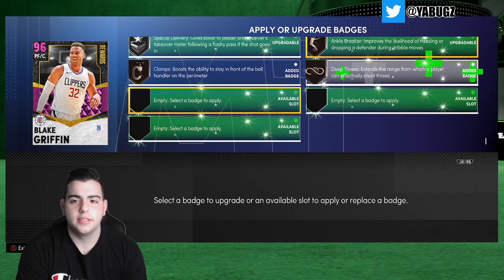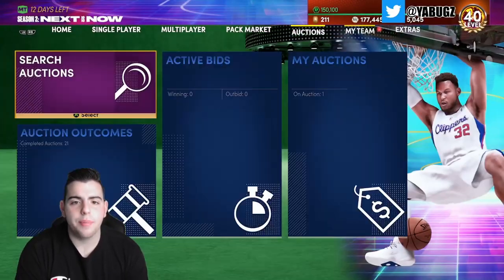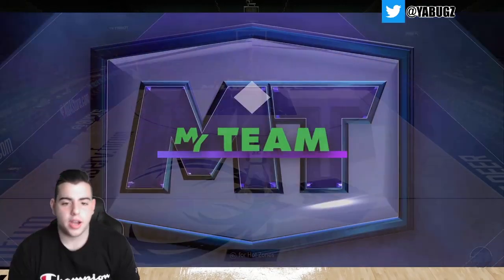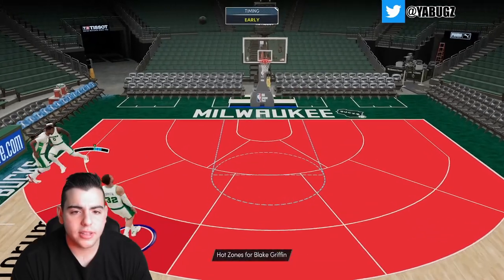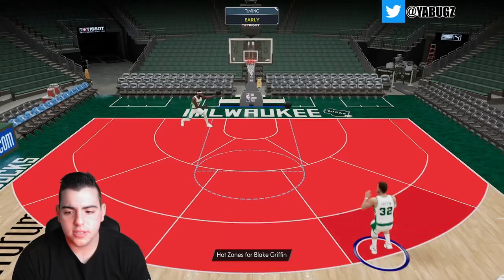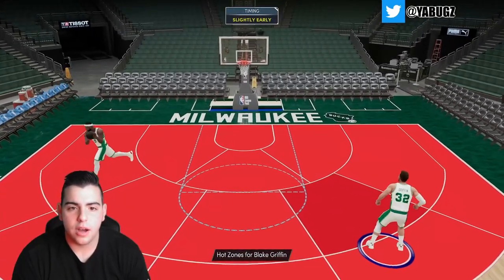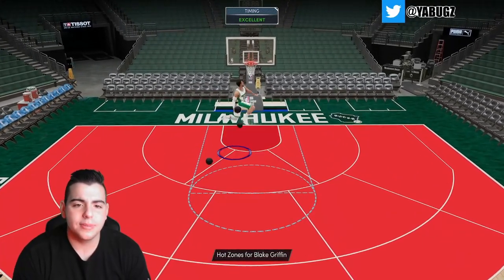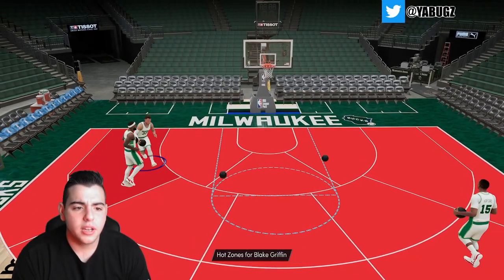We just got Deep Threes on him — bronze Deep Threes — this card is golden. Let's hop into a freestyle. I'm very excited to see what he looks like on Next Gen. Here he is, Blake Griffin on zones. Let's test out that jump shot — he should be able to make a ton of threes. There we go, there's our first green — he's going to be able to dunk the ball like a beast.